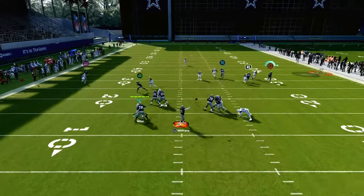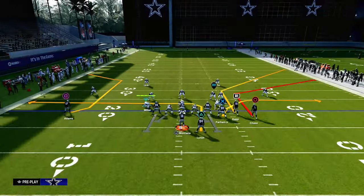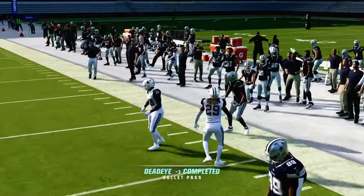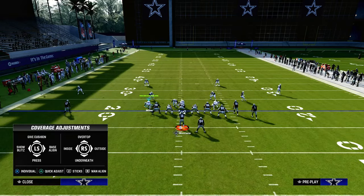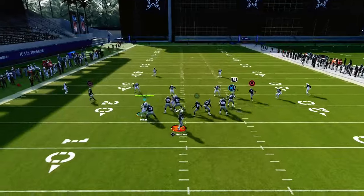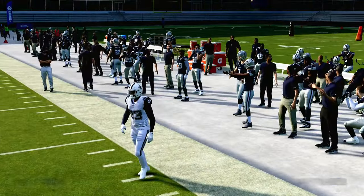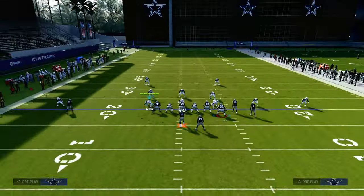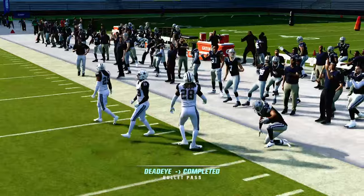Against man coverage, the short corner routes — the sharp corner routes — do a really good job beating man coverage. Another play you could run this same concept out of is the play Stick out of the West Coast Bunch, because it has that sharp short corner route on the outside receiver. You're also seeing why this corner route is really good against cover three and cover four. If you run a standard streak to the slot receiver, the short corner route can get pretty covered, especially to the wide side of the field. But when you use a corner route as a clear out route, that corner route runs into the grid of the cover four, so that defender bails back to the deep corner route and you can throw the shallow corner route to the sideline.